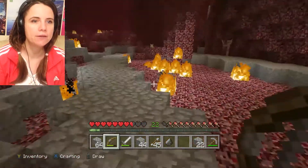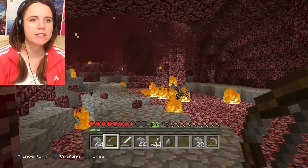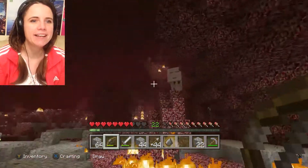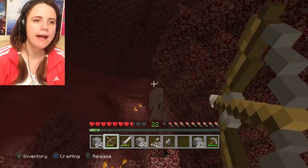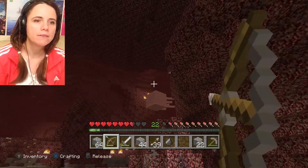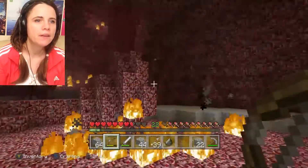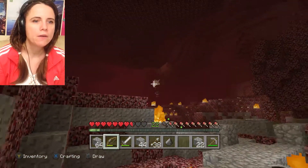I've just wasted an arrow just for the sake of it - I have that many arrows I need to waste them! That ghast is down. Why do I have so many ghasts on my island? There's another ghast down - two ghasts down, whatever.